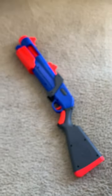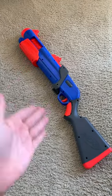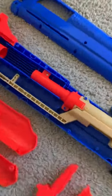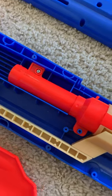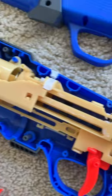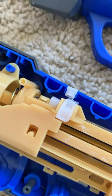Let's open up the Nerf Fortnite Pump SG and see if there's any mod potential in this thing. Here are the internals. We've got our plunger tube right here, fit for a mega dart. We've got a pretty weak spring inside there — we could replace that. We'd probably need to replace the catch as well if we do.